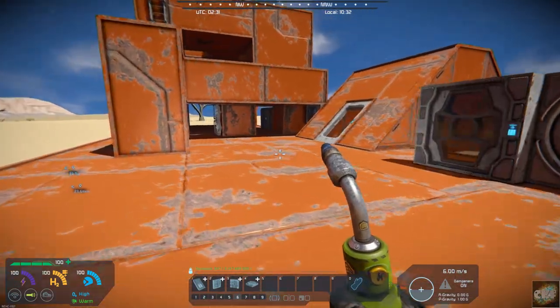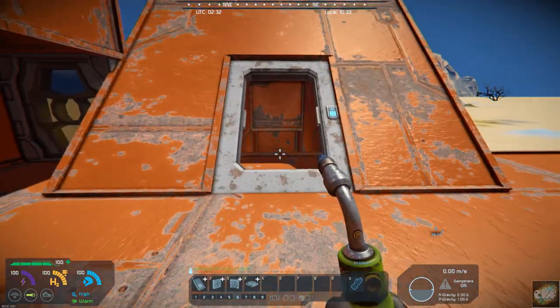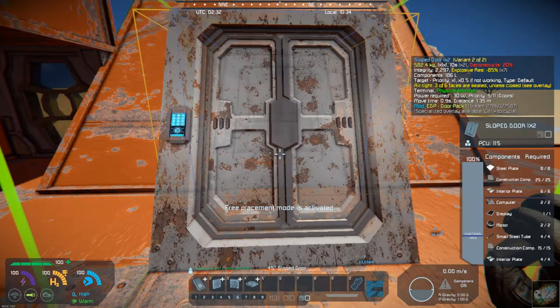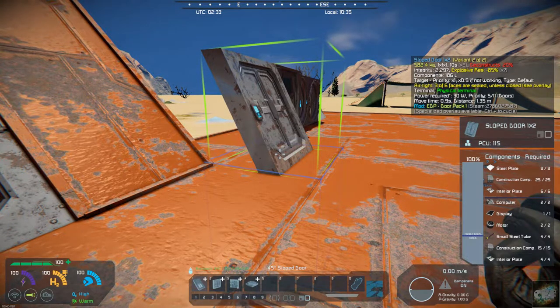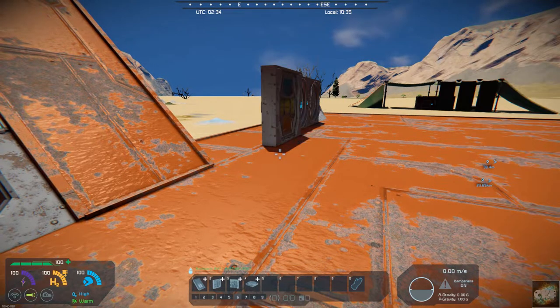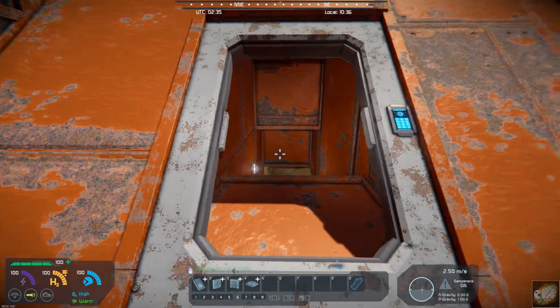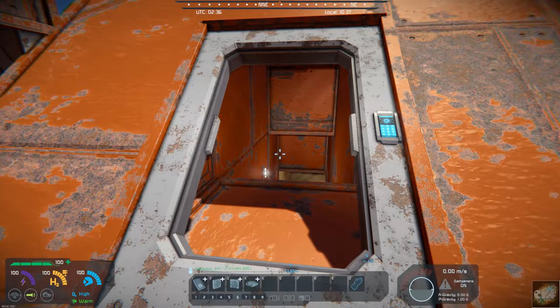There are several variations of the doors in there. One that I like is this angled door, and I'll bring it up here. You've got a sloped door 1x2, and then you've got a 45-degree slope. You could do something like this — I just made a quick build — something like going into your underground base or into your large ship.